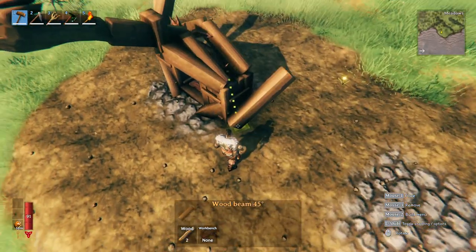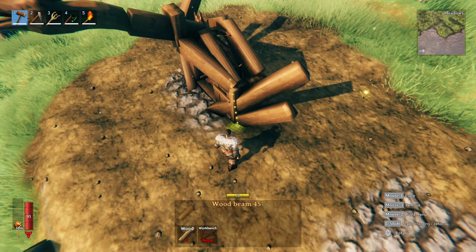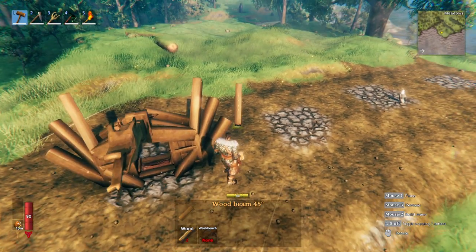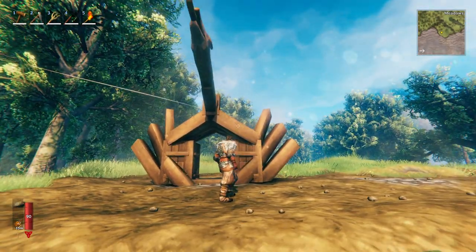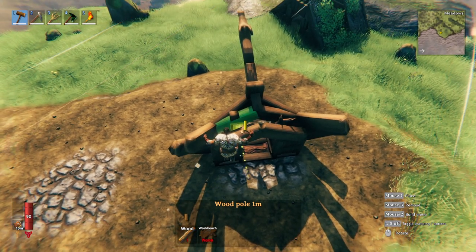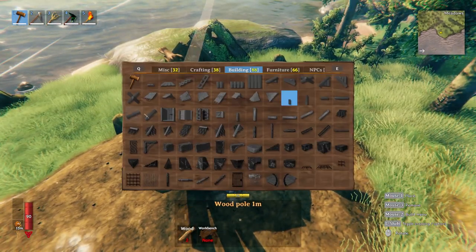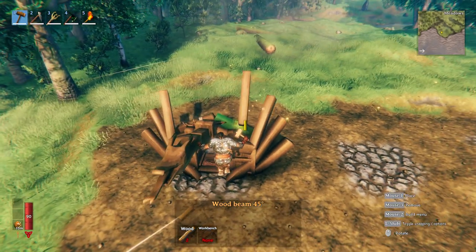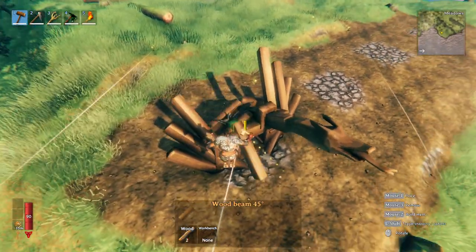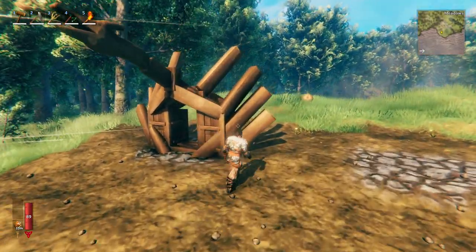We're going to go ahead and do the same thing on the other side: rotate in once, rotate out, and at the top rotate one in from that beam — you should have good symmetry on both sides. We're also going to place a wood pole on each of these snapping points from the pillar, and create one additional beam parallel with the last one placed. Do that on each side. These are kind of the flared wings of our dragon portal.